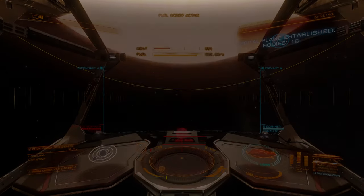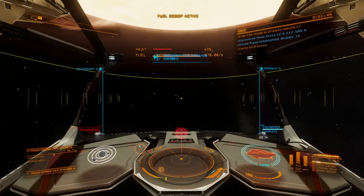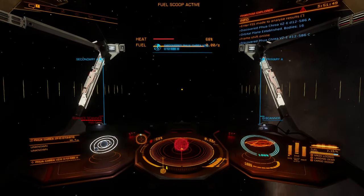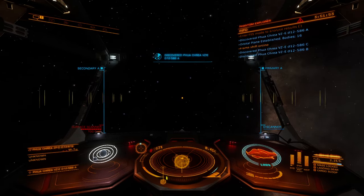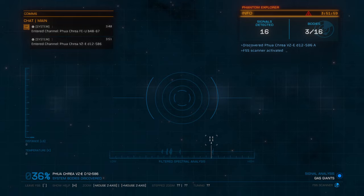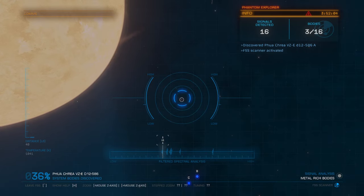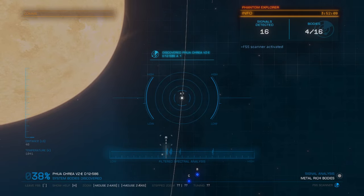We're looking for at least two biological signatures to justify spending the time to go and check them out — a single biological signature is only going to put us in a situation where we find bacteria 99% of the time. We pop the Discovery Scanner, check out the system map, get out of the star's influence, and pop down into the full-spectrum system scanner. Looking for biological signatures up there in the top right where it says Features.